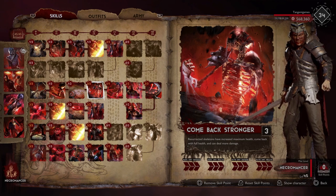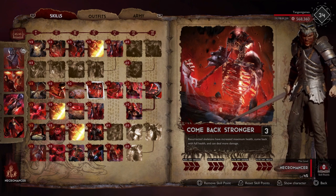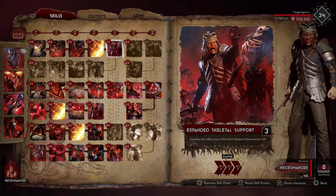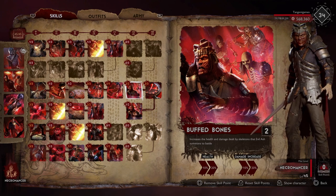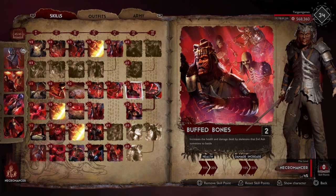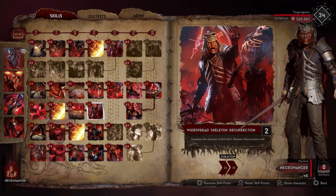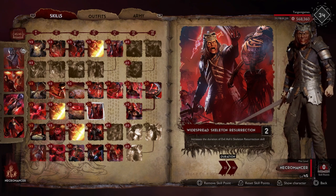Comeback Stronger is the focal point of this build right here — basic unit damage and health increase by 40%, as well as everything resurrected is healed to full. This is absolutely incredible when you combine it with Expanded Skeletal Support for that extra 49.2 feet. Even better when you have Buffed Bones, which increases the health and damage dealt by skeletons that Evil Ash summons to battle — an additional 20% health and 20% damage respectively. Widespread Skeleton Resurrection increases the duration to 30 seconds at rank 2.